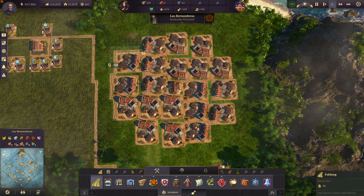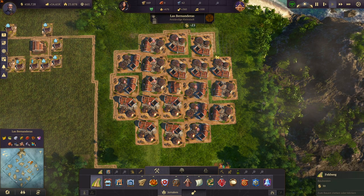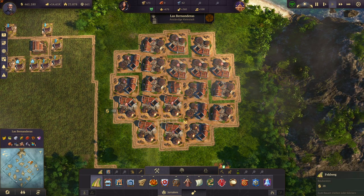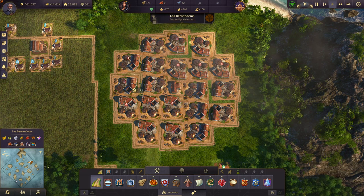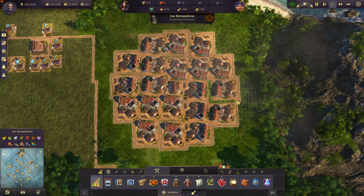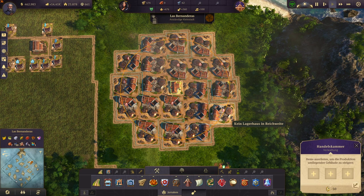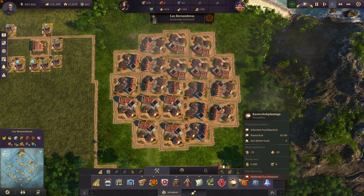Then just surround all of it with roads like so, and fill out the gaps there also with roads. Now you can check if all your rum distilleries are in range of the trade union — if so, you have done everything correct.